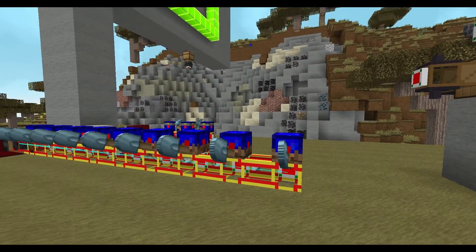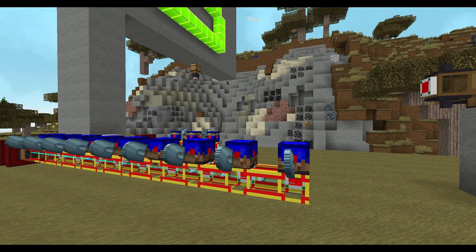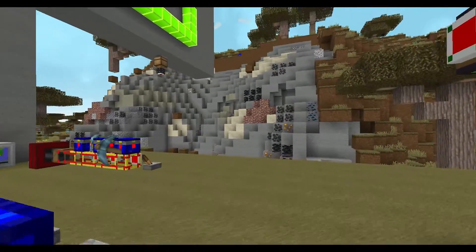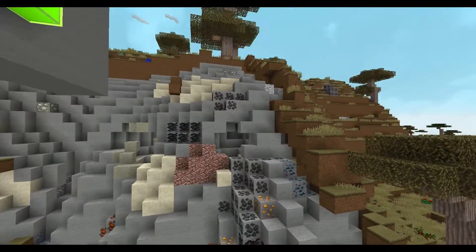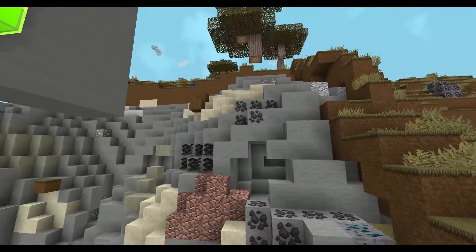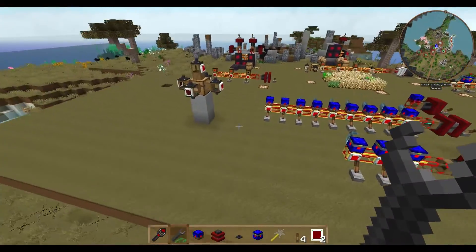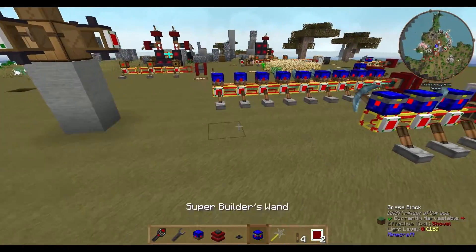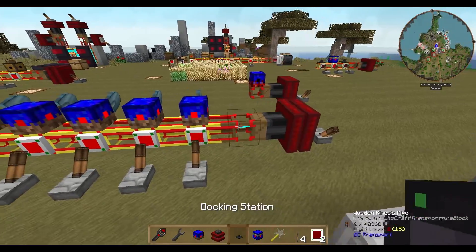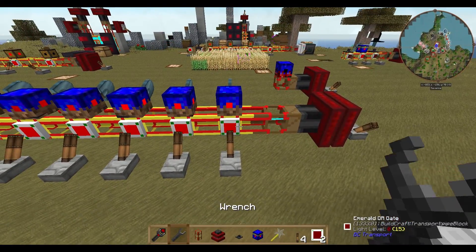Last time we had the automatic wheat farm and the shovel man, which you can see right in front of me. The shovel men were quite busy and took off all the dirt from this little mountain here. I thought about how to get the ores with Buildcraft Robots, and there is a robot for this — it's called the miner.